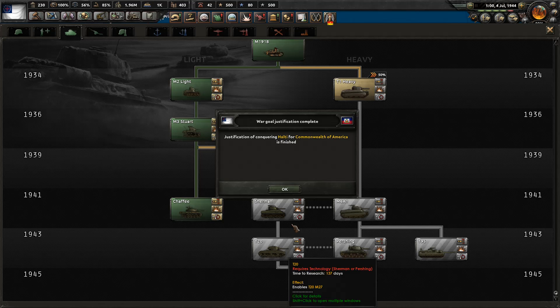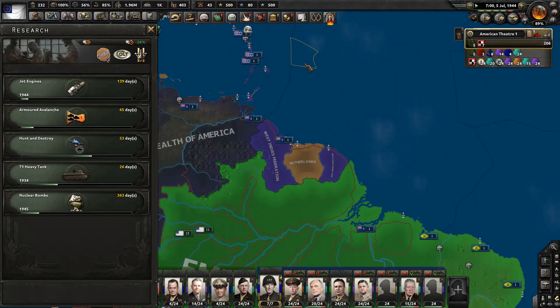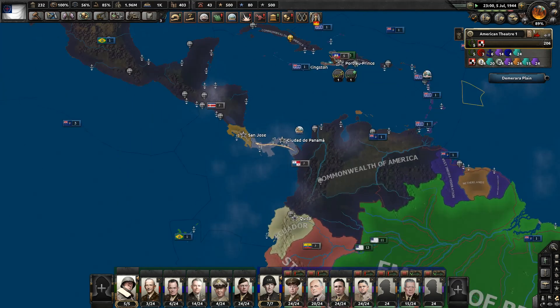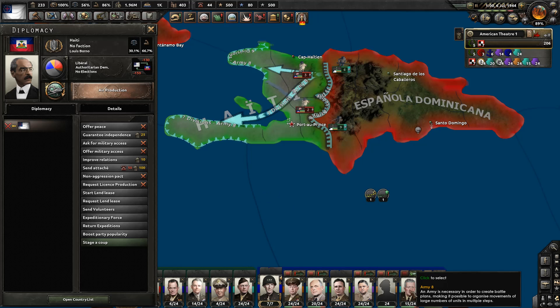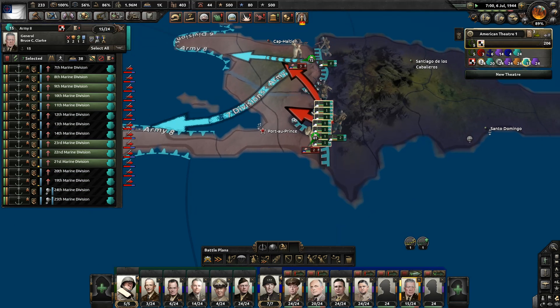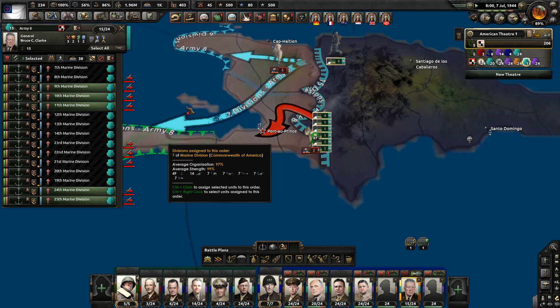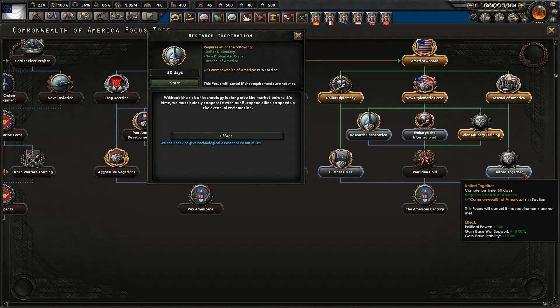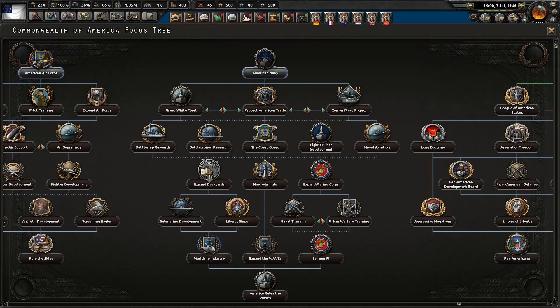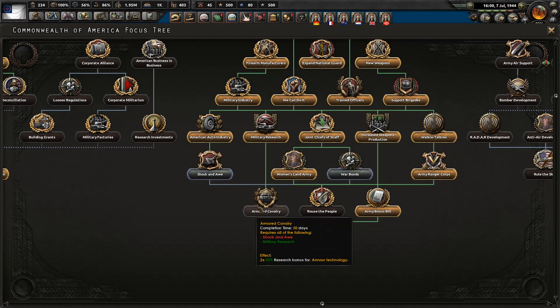Our justification on Haiti is done — here we go! This should be a nice and easy fight. My marines should just roll right in there. Dollar diplomacy focus done — business ties and united together, both of those can wait. War bonds? No, that gives me civilian factories. Here we go — this is the one I want: the armored technology. So right now we've got 50% research speed. We'll have this, then this, then this. Let's take shock and awe so we can be prepared to take those research bonuses and get the modern tanks very quickly.